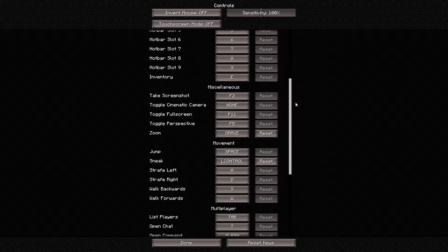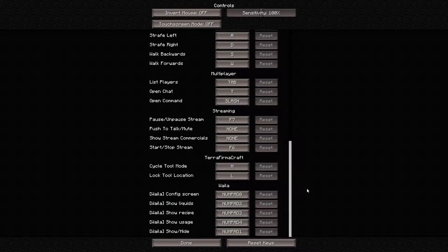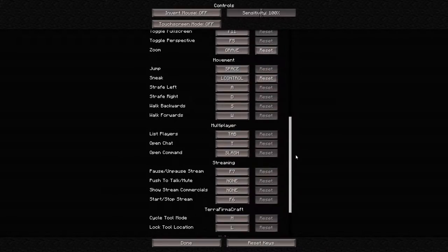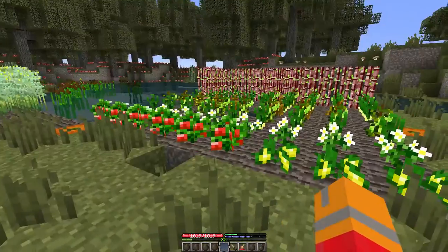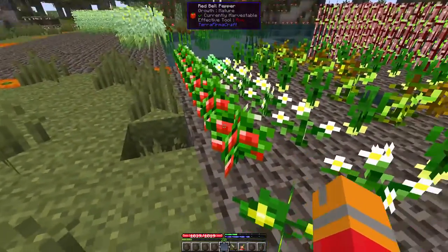Normally when I get a new game I sort of pour through it trying to figure out what keys to use. So, cycle tool mode and lock tool location. I assume that somewhere near there are listed, but I don't think they are. But apparently if you use like V... let's try, we'll harvest these tomatoes.